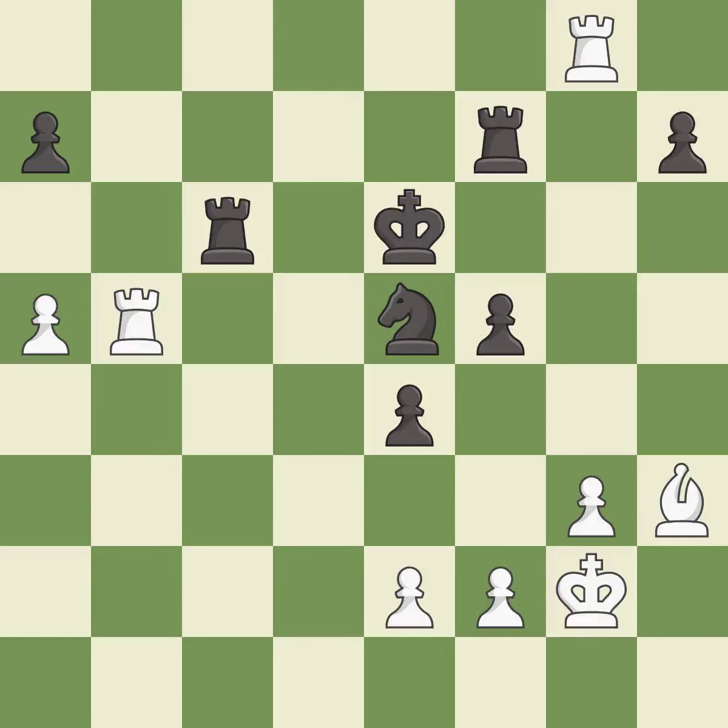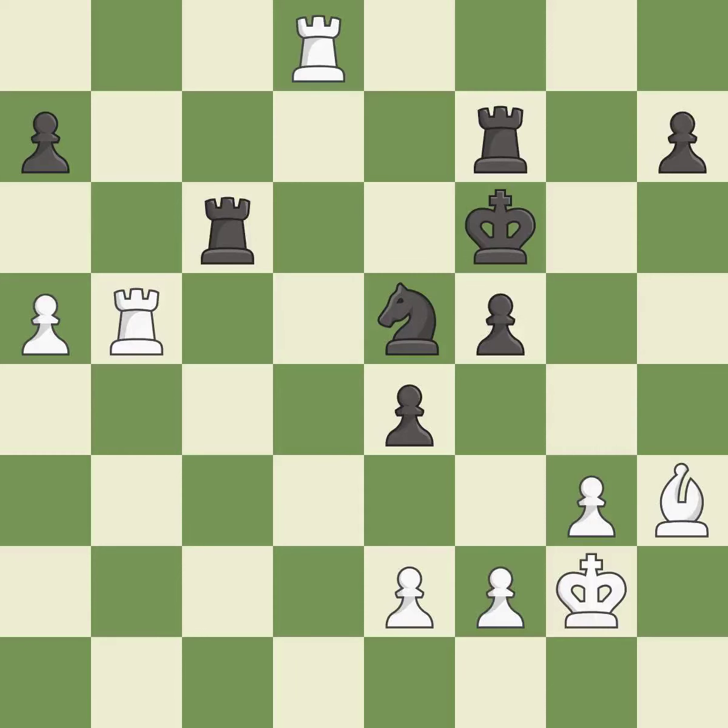This moves the rook to safety. This threatens to create an x-ray attack through two pieces — it is good. This overlooks an opportunity to connect rooks — it is an inaccuracy. That's what I would have recommended — it is best. The game was close to equal, but now white has the advantage — it is an inaccuracy.